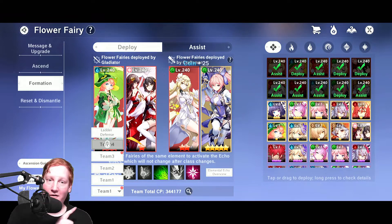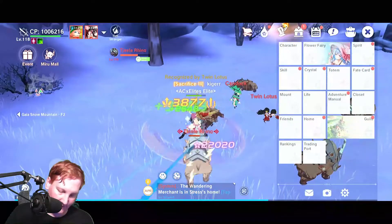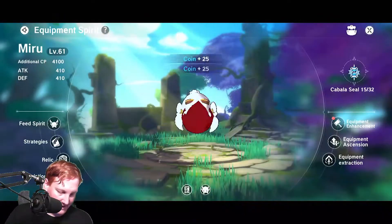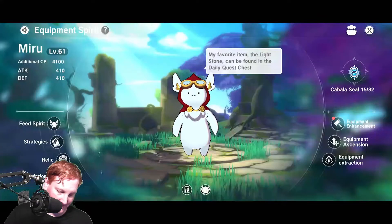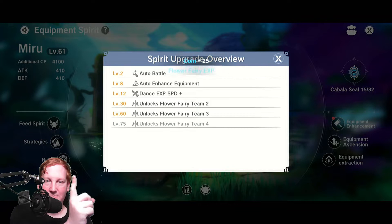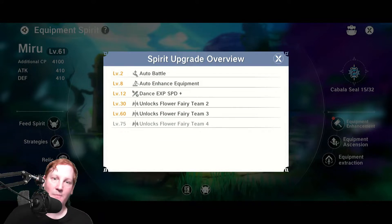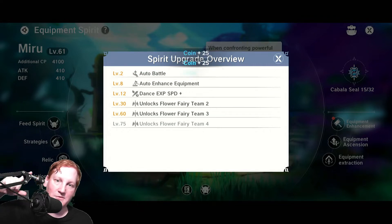How you unlock these — because you only start with team 1 from the beginning — is if you go over to spirit and feed spirit. You'll see the level of your spirit MIRU; above my head it says MIRU level 61. This is everything I've unlocked with MIRU so far: level 2 auto battle, level 8 enhanced equipment, dance experience, and then flower fairy team 2, 3, and 4.